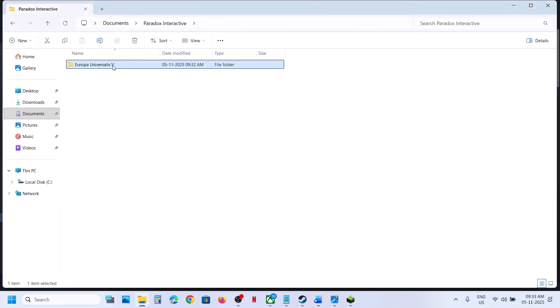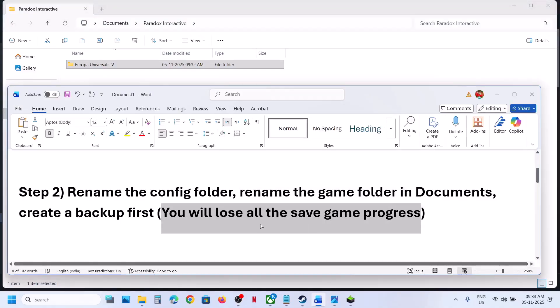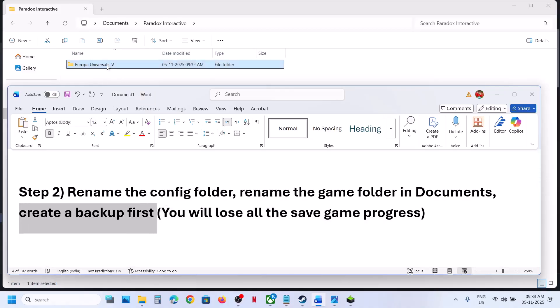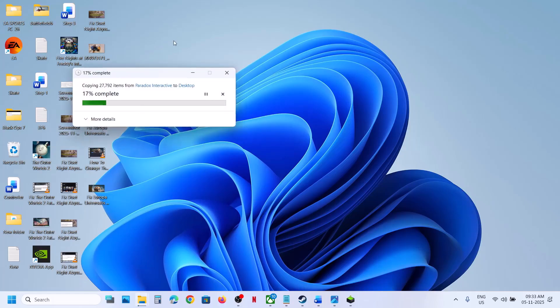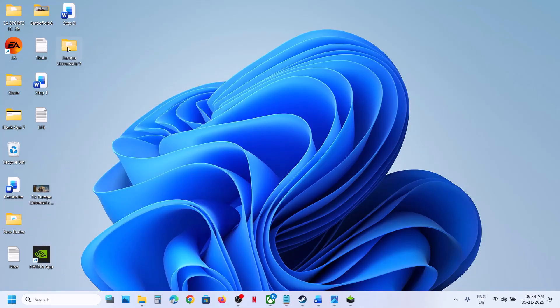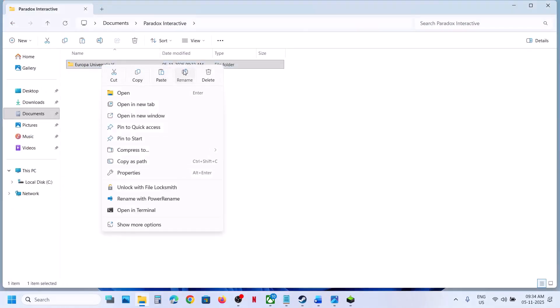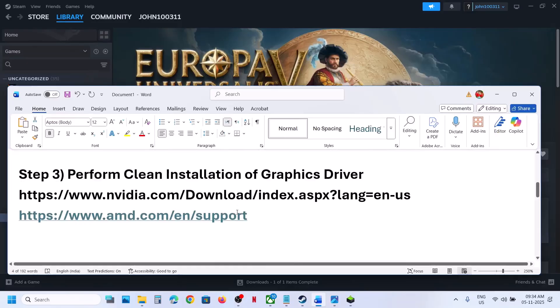If still not working, rename the game folder in Documents. Be aware that renaming this folder will cause you to lose all your game progress — you will have to start everything from scratch. So create a backup first by copying the folder and pasting it to the Desktop. Once you have a backup, right-click the folder, rename it, relaunch the game, and check.